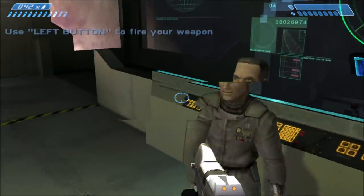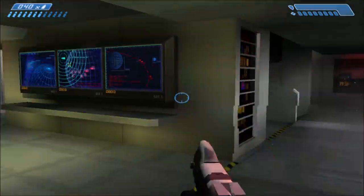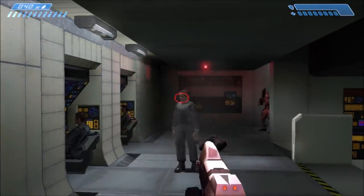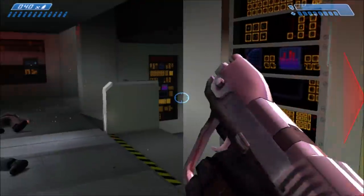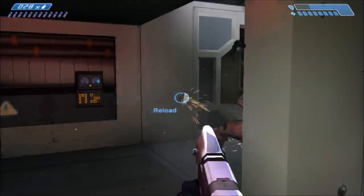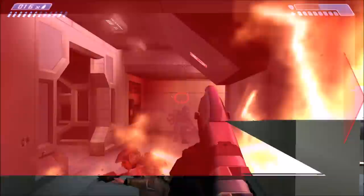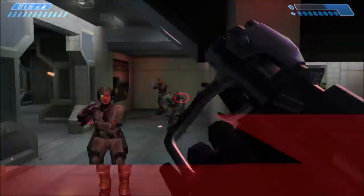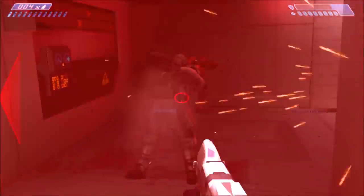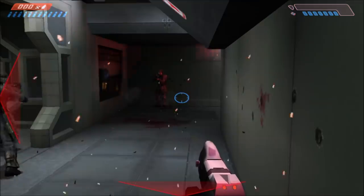As we all know, if we kill Captain Keyes, all the Marines will turn against us. They're all invincible Marines that come and kill you — quite a bunch of them too — and they can't be killed no matter what. You also can't escape from the room anymore because the door to the next mission closes permanently. We've all found that trying to kill the Marines is definitely a futile effort.